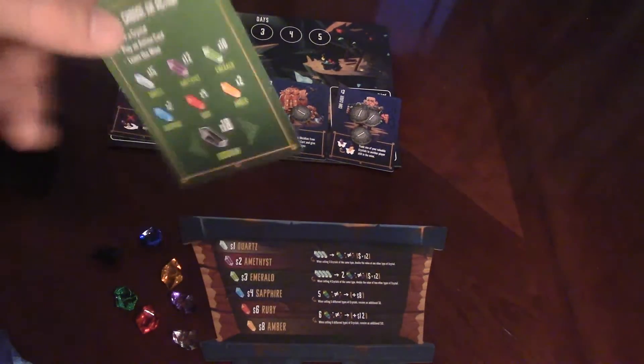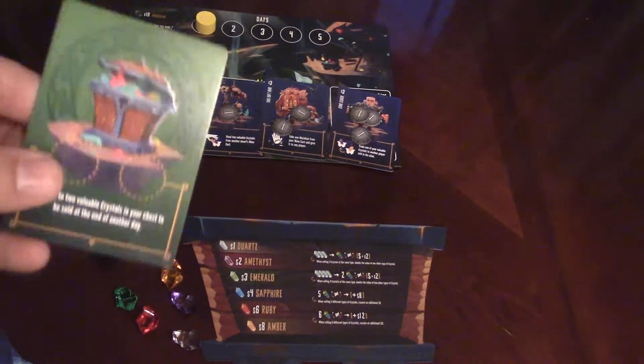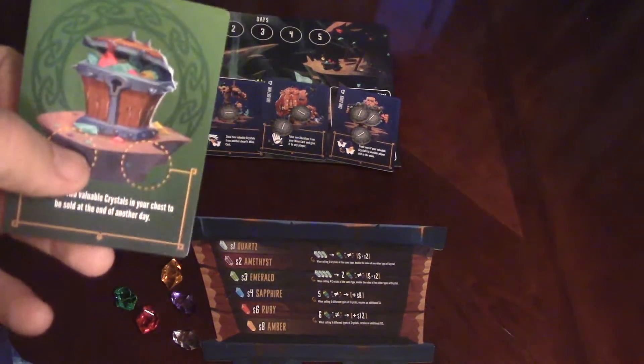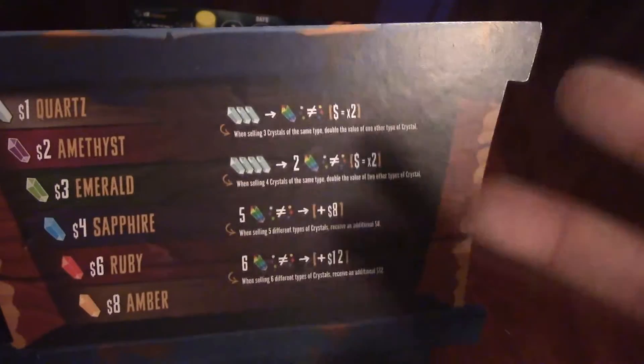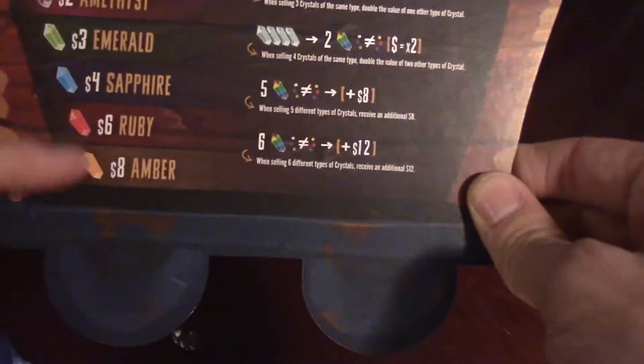Also on the back of the help card, there's an extra option: if you want to save two crystals and cash them in for the next day, you can. Sometimes combinations can be worth more money, and you may say, man, I got some of those hard-to-find gems like a ruby and an amber — maybe I want to save them for next time. You can put them in your little chest in those two circles. The card also shows you the price of each gem — amber being the most expensive, quartz being the least — and it gives you a chart for bonuses. If you have three of any color, you can double the value of one gem in your haul. If you have four of the same color, you can double two gems' values of your choice. If you have five, one of each color, you get a bonus eight. And if you can get one of each, you get a bonus twelve. So there are bonuses and benefits for staying in the mine.